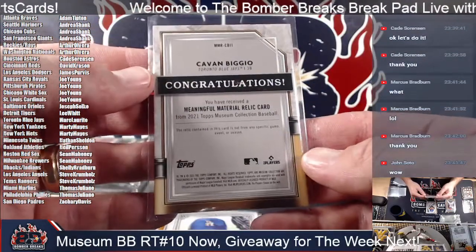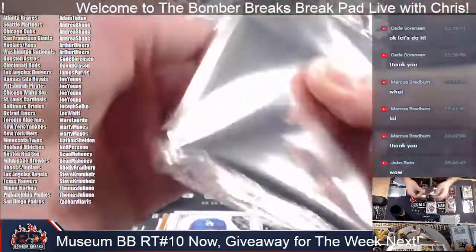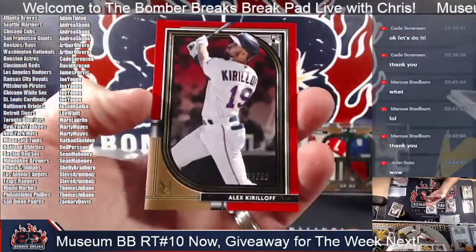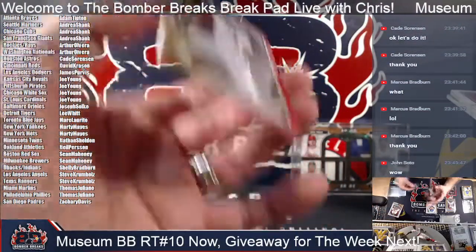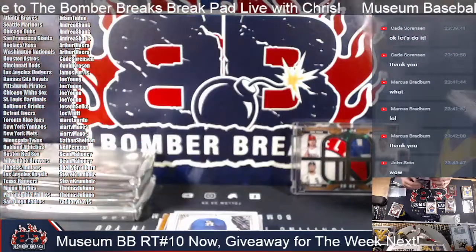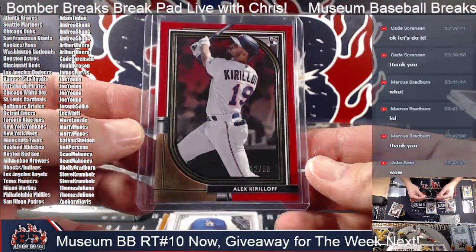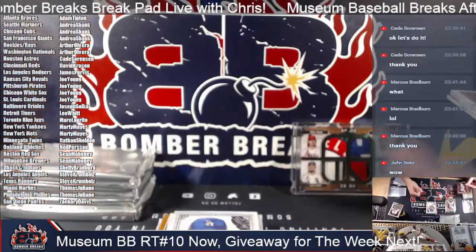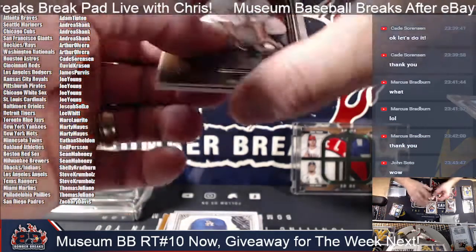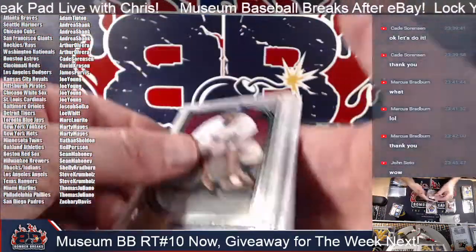Kirilov, red 22 of 50, rookie parallel. Cade, got you something there for your Twins — good looking card. Kirilov. Boom! There's that one — Soto! And a bucket. And a Jackie Robinson. And here is a nice hit for Philadelphia. Thomas and Alec, boom!